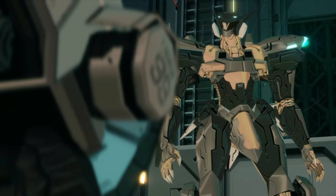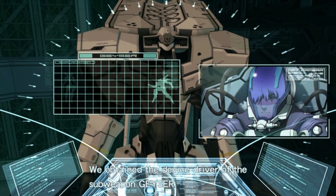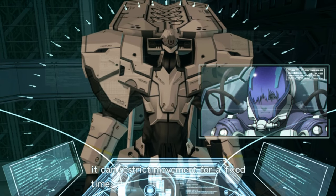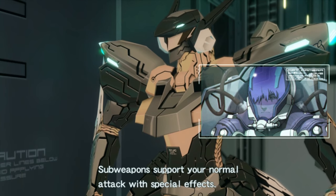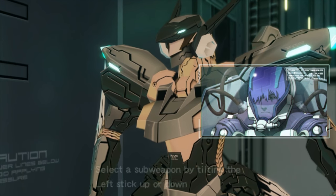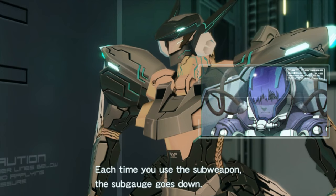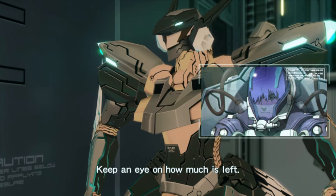What the hell is that? We're gonna... Is this gonna work like Mega Man? It's a terrorist driver of the sub-weapon Geyser. It works against the enemy's power unit. It can restrict movement for a fixed time. A sub-weapon? Sub-weapons support your normal attack with special effects. Select a sub-weapon by tilting the left stick up or down while pressing LB.